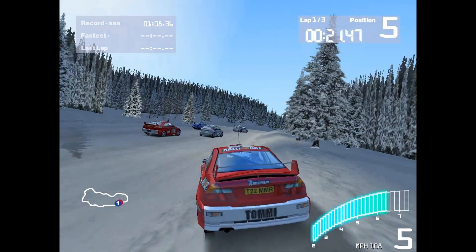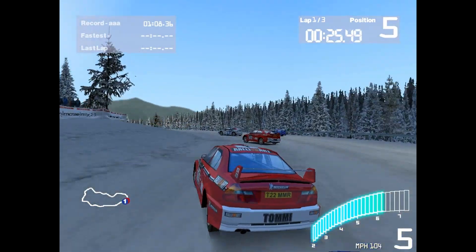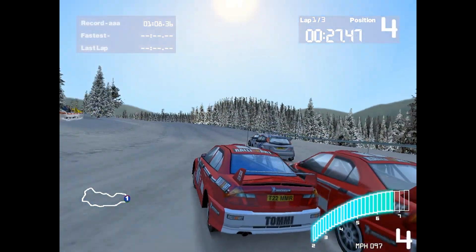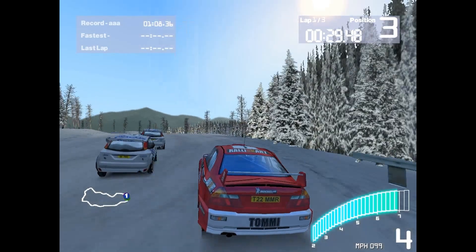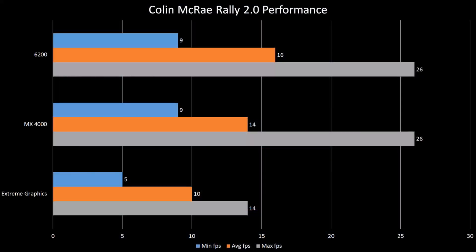For our next test, I used Colin McRae Rally 2.0 to see how each GPU would cope with an unoptimized game. I chose the Sweden track with 5 bot cars and 3 laps for the test, and as expected, all of the GPUs sucked. The MX4000 and 6200 were nearly neck-and-neck, and the Intel Extreme Graphics was frankly not that far behind. If you're going to play this game, expect to do a lot of tweaking to the settings to get it to run well.